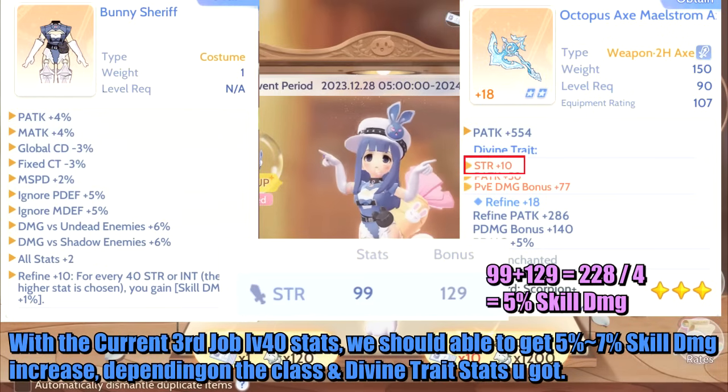With the current 3rd job level 40 stats, you should be able to get 5% to 7% skill damage increase, depending on your class and divine trait stats.